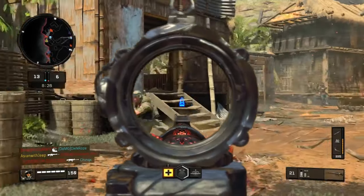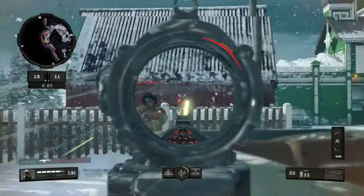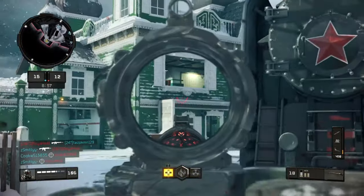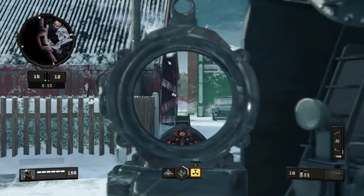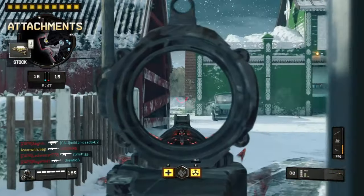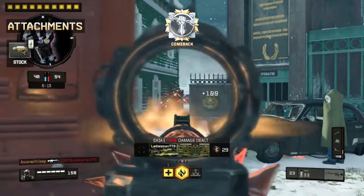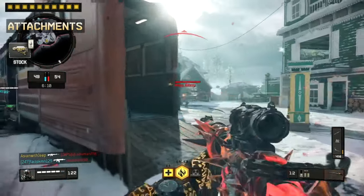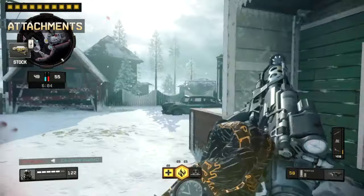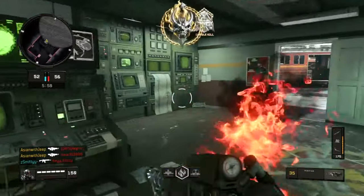The second benefit of the grips is reduced flinch when taking incoming fire, as without the attachment an incoming shot can severely send your aim upward, resulting in a miss. Both grips work well in conjunction with High Calibres, ensuring you don't miss a shot when placing the accurate burst on the enemy. The stock is our final attachment, increasing strafing speed when aiming so you can keep your sights up and advance forward, supporting your teammates closer instead of hanging back. An alternative choice here is Quickdraw, with faster aim time to snap onto targets.